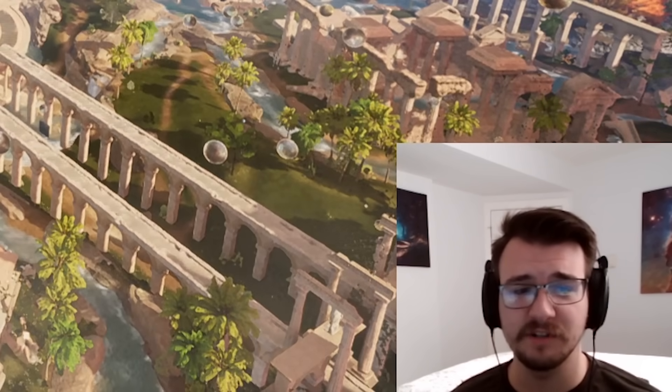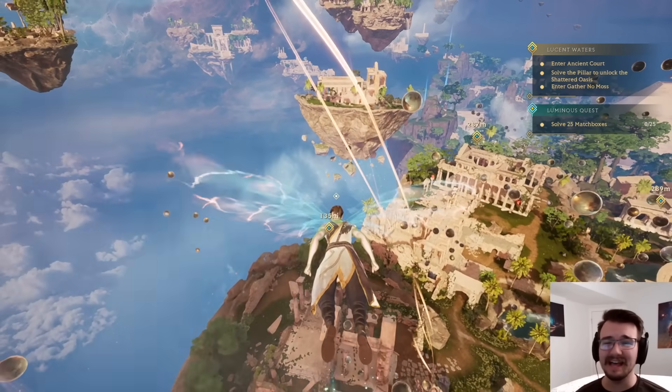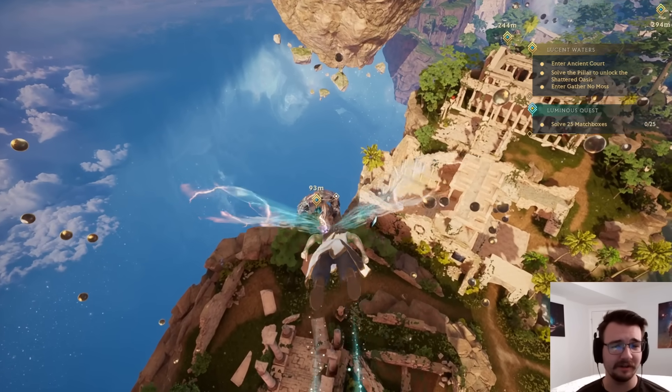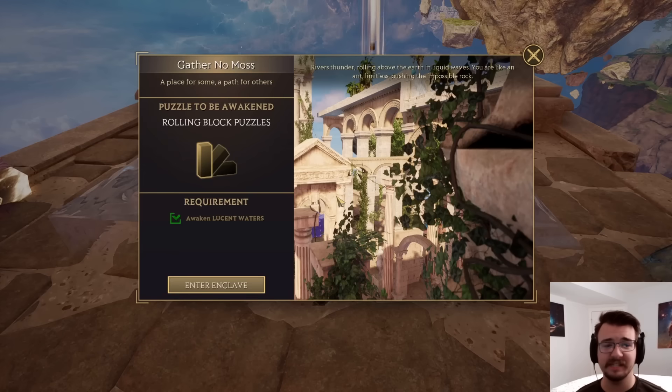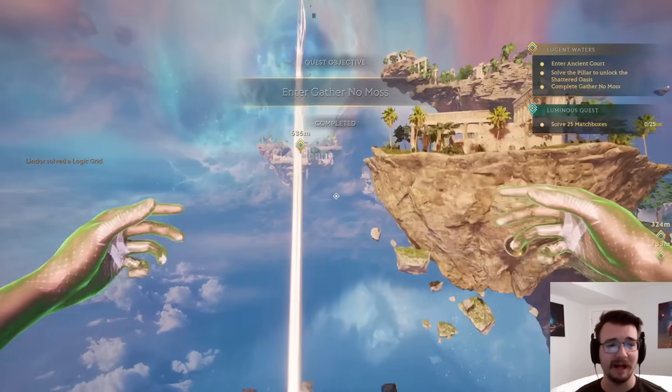Enough talking — let me solve some puzzles. You've got wings; this game has the coolest movement of any puzzle game I've seen. I'm going to check out this quest marker here and see what kind of puzzle it has for me. I'm in the second area, and I wanted to come here first because there's a new type of puzzle: the rolling block puzzle.